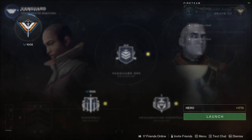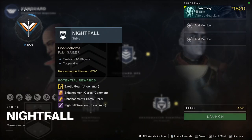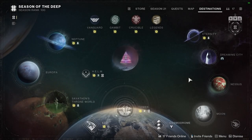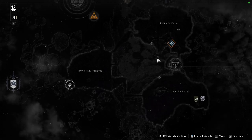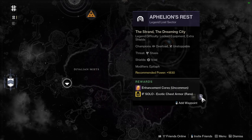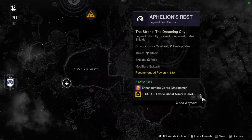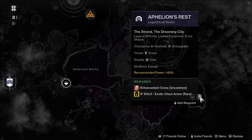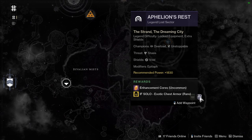What is the nightfall this week? Fallen Saber — that's not that bad. And I think the lost sector this week is going to be Aphelion's Rest. So if you are missing an exotic chest piece, definitely do Aphelion's Rest. It's not that hard.